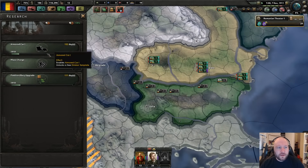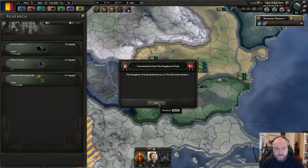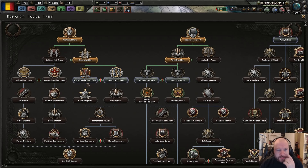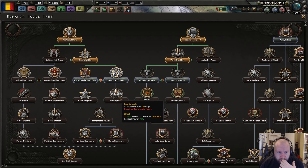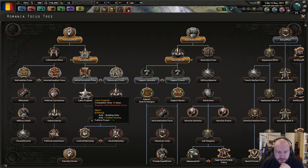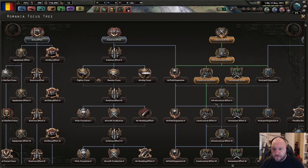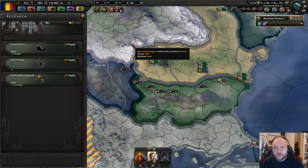Let's start getting some idea on how mass charge works — that seems like the way forward. Not centralization, not authoritarian or democratic extremes. Free speech or a civilian factory — the civilian factory is mighty tempting. But we're going to go the other way and stay democratic and peace loving and all that jazz.